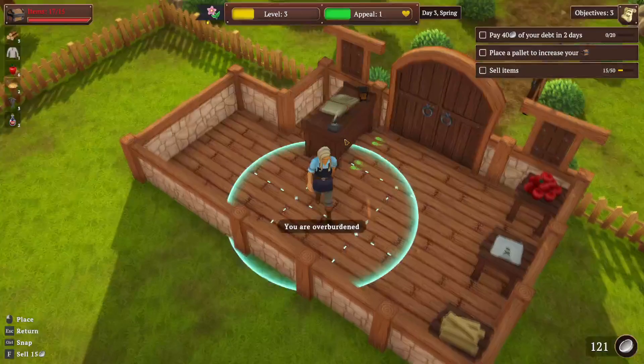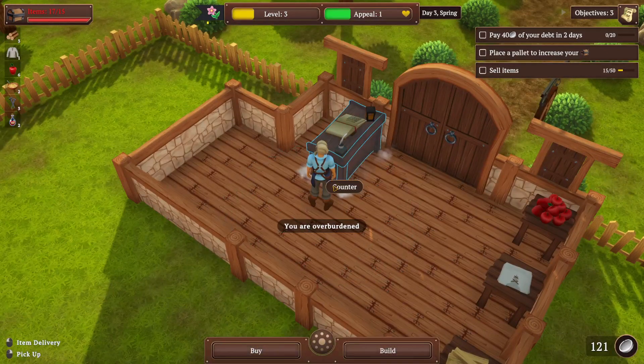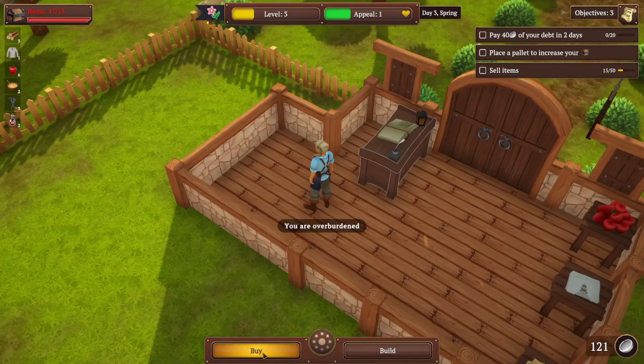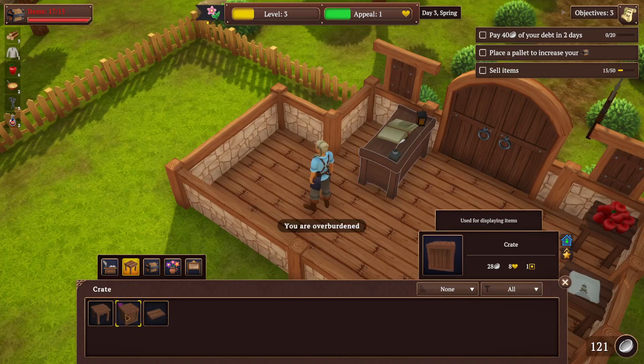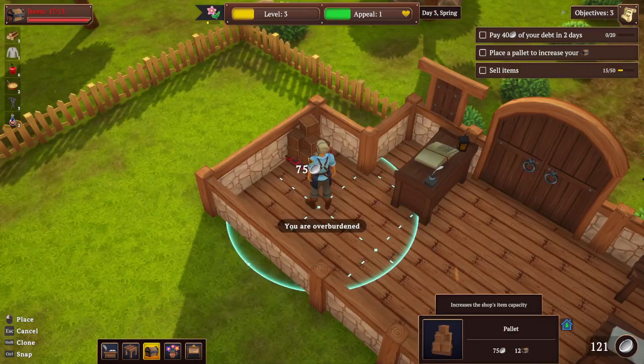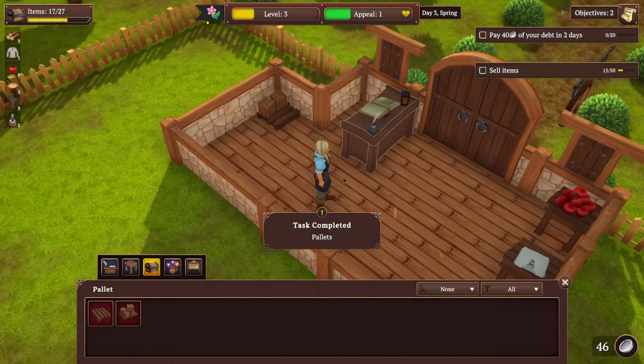I'm putting you right there — might be a little better. I wish to buy a crate. So we can get a shelf or a pallet — this holds 12, this holds 5 but it increases our appeal a little bit. Let's just buy one of these right now and put it over here in our corner, kind of out of the way. Beautiful.